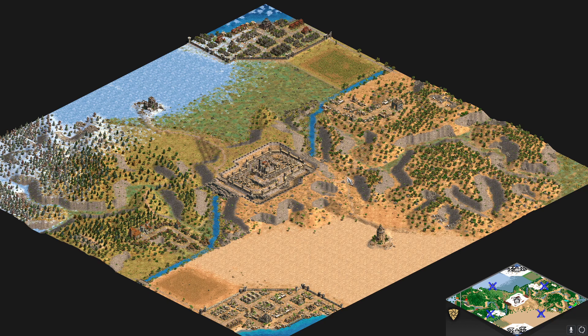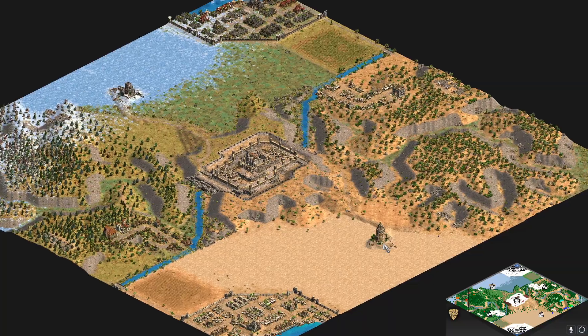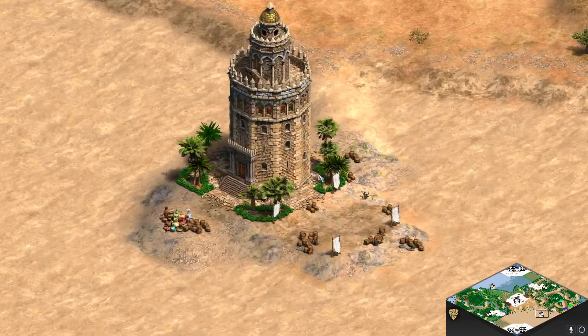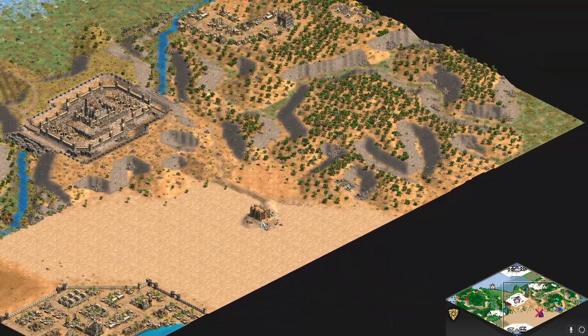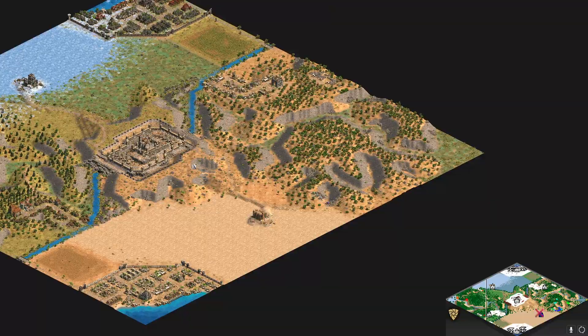The objective of this game is to gather 1,500 victory points. The way you do that is by capturing monuments. There are 7 monuments on the map. In Age of Empires 2 replays, the architecture changes for some reason — it's a bug. That's one of the monuments, that's the Southeast one.